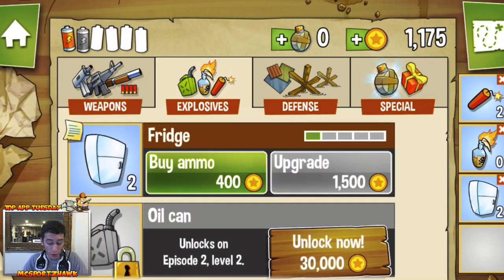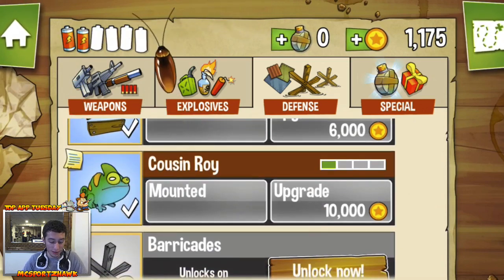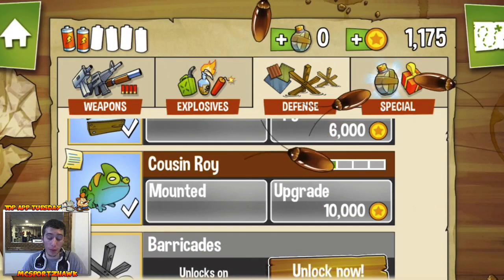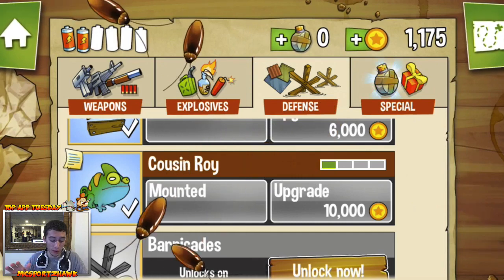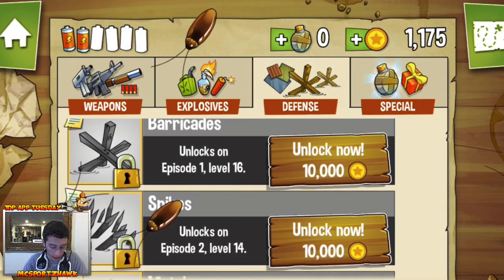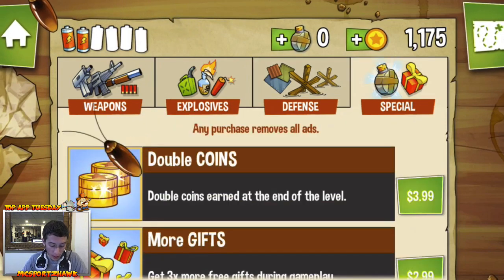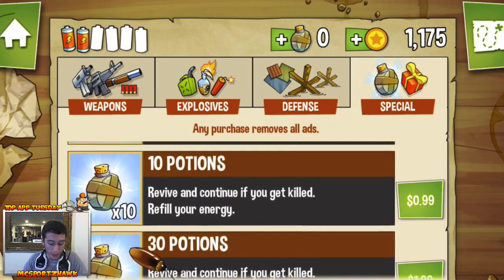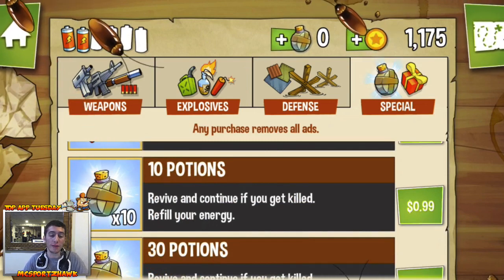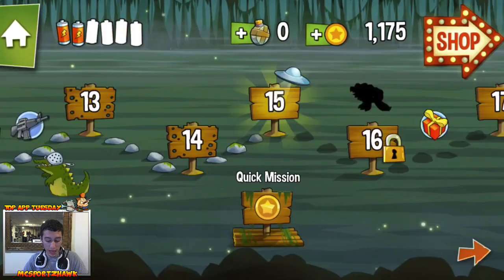For defense, I've invested in mounted wood and I have Cousin Roy, who sits on top of my house and picks off the little flies that come. Flies are a waste of bullets — it's a one-shot kill but wasteful — so Cousin Roy handles those. You can also get barricades, spikes, metal mine, and oil barrel in future DLC. Potions let you revive yourself mid-game if you lose and want to keep going.